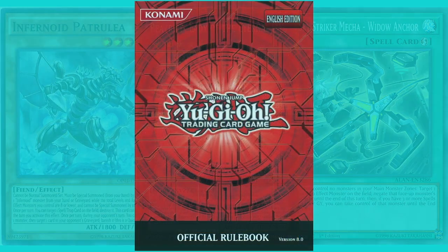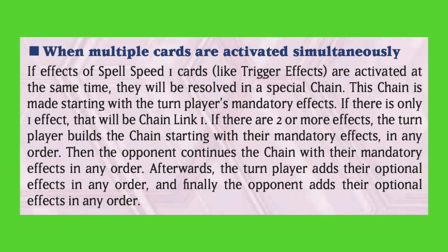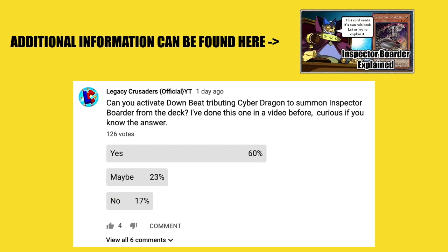In the next video, we're going to be talking about SEGOC — Simultaneous Effects Go On Chain. If you're interested in having an effect on what questions are asked or what the topics of the Ask Judge Man series will be, you can leave comments down below, like the video, subscribe, and participate in the question polls on the Community tab. The most recent poll has to do with Inspector Border and a card called Downbeat, which I have addressed in my video explaining how Inspector Border works. Can you activate Downbeat, tributing Cyber Dragon to special summon Inspector Border from the deck? You can look that up in the video linked above. Have a wonderful day, and I'll see you guys next time.